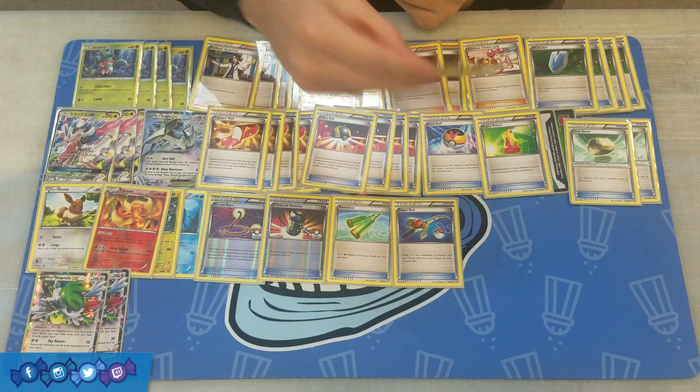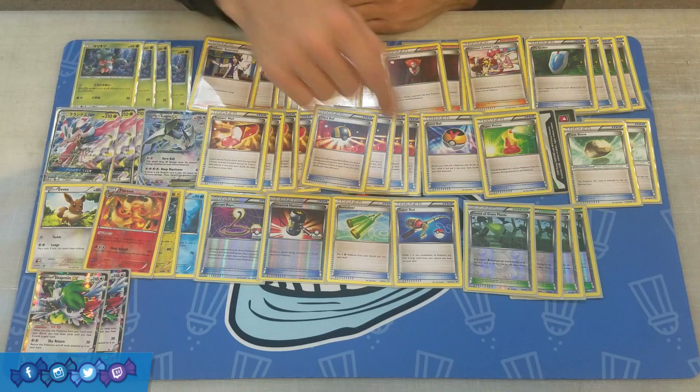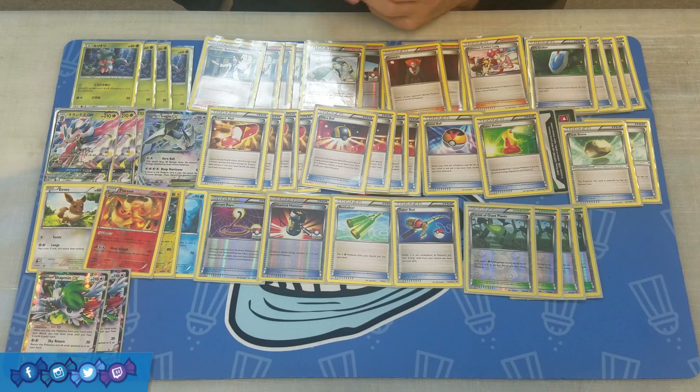To round out the Trainer cards, we're playing four Forest of Giant Plants — each player's Grass Pokemon gets to evolve the first turn they were put into play. This is especially good if we go second: we can get out a Fomantis, play Forest of Giant Plants, immediately evolve into Lurantis, and start attacking right away. It just helps give this deck a little bit of extra speed.